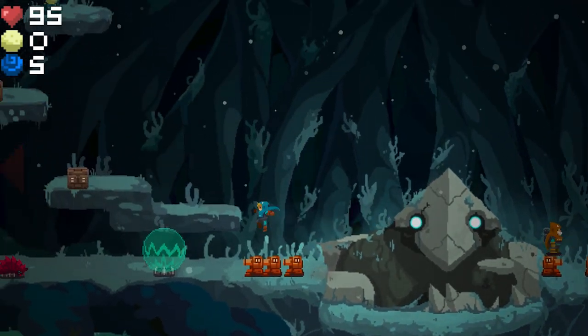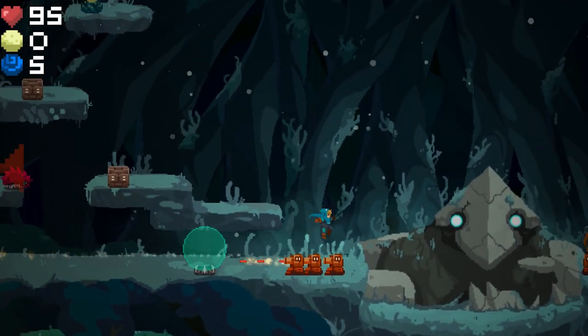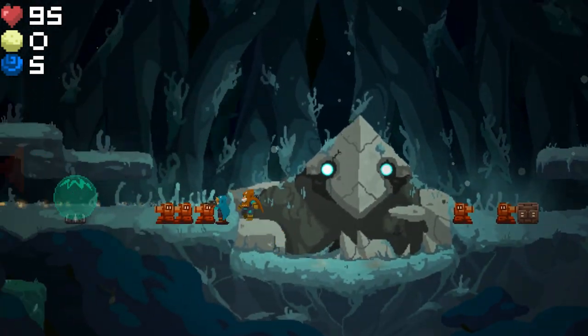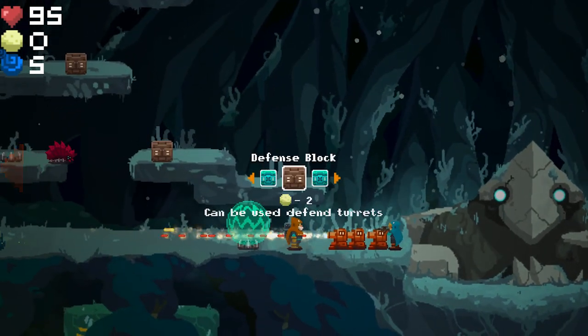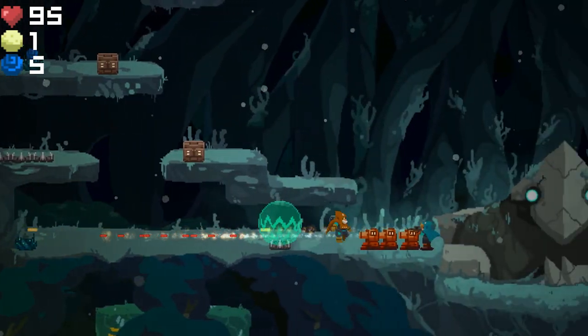If he gets close enough to the boxes or to the turrets, he just eats them — because he's a pretty hungry slime, and that's what slimes do. Let's head back over onto the left-hand side, build a little defensive crate. We don't have enough resources for that, so let's go gather some more while I'm thinking about it. Let's put Clue back over on the right-hand side.